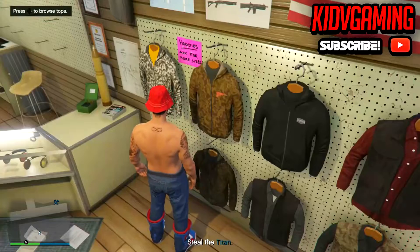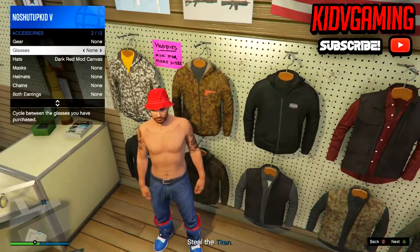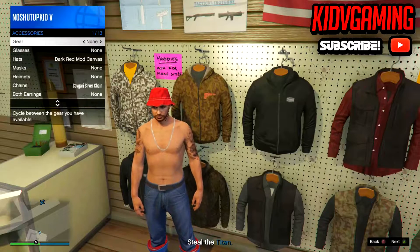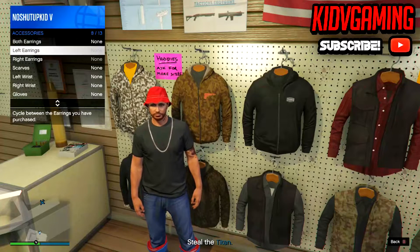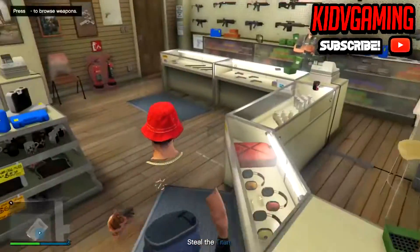So what you're going to want to do is put no top on again. Now you're going to want to open up your interaction menu, go to style, go to accessories, and you're going to want to change your chains and your gloves — just keep changing your chains and gloves until you get an invisible body. And you should be able to save this one to make a pretty cool modded outfit.